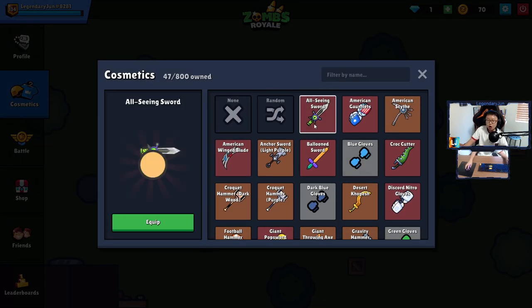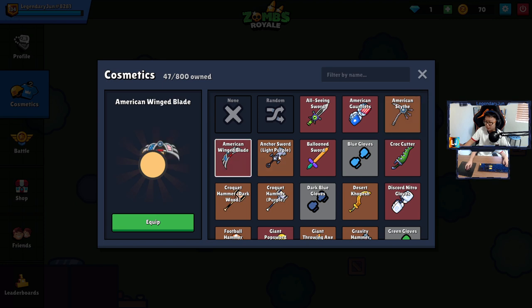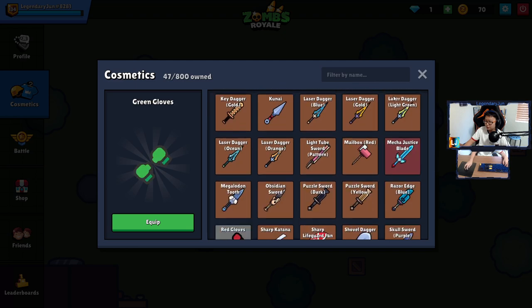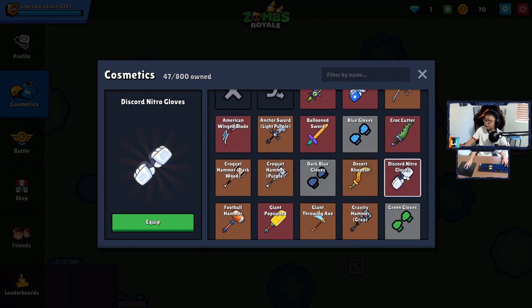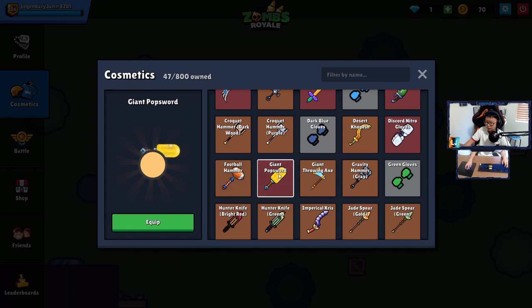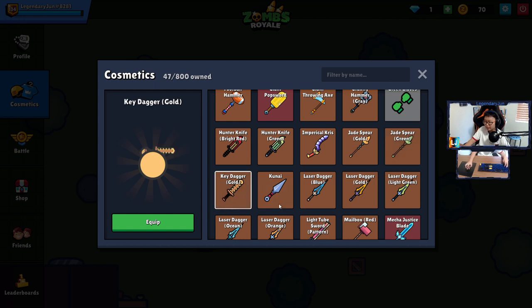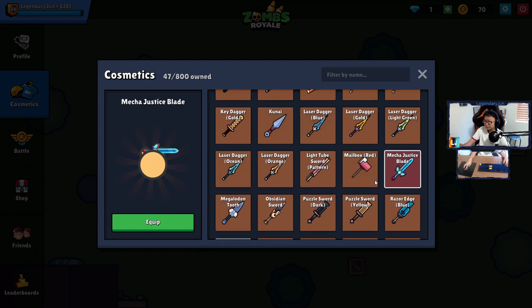Now melee skins — All-Seeing Sword from this battle pass, American Gauntlet from the chest. Anchor Sword, Balloon Sword, Blue Gloves, Dark Blue Gloves, Green Gloves, Red Gloves — those are from free stuff you get for following Zombs on their socials. Balloon Sword, Croc Cutter, Croquet Hammer — got two of those. Desert Kopesh, Discord Nitro Gloves from the Discord Nitro wheel — those are my go-to melee skins. Football Hammer I also use in a combo. Giant Pop Sword, Giant Throwing Axe, Gravity Hammer, 200 Knives, Imperial Crisp, Jade Spears, Key Dagger, Kunai from the battle pass a couple seasons back, Laser Daggers — got six of those. Mailbox, Mecha — this was from the American chest.